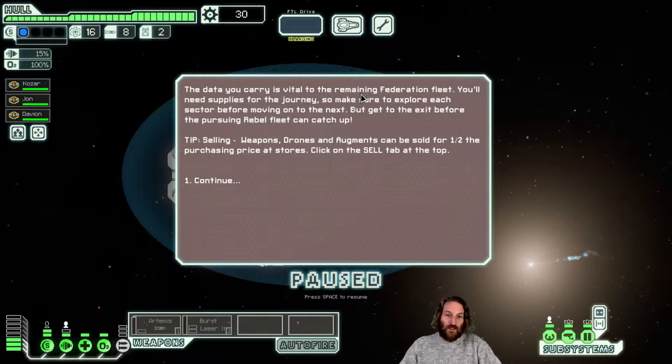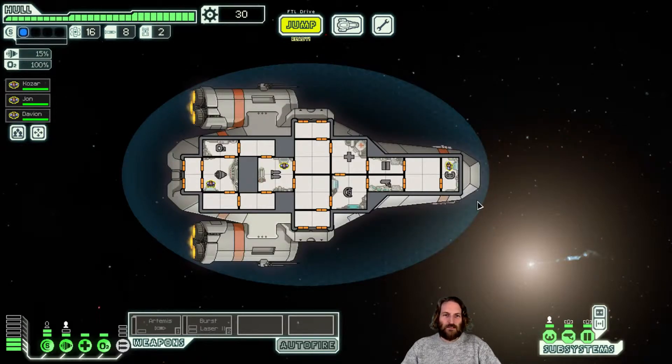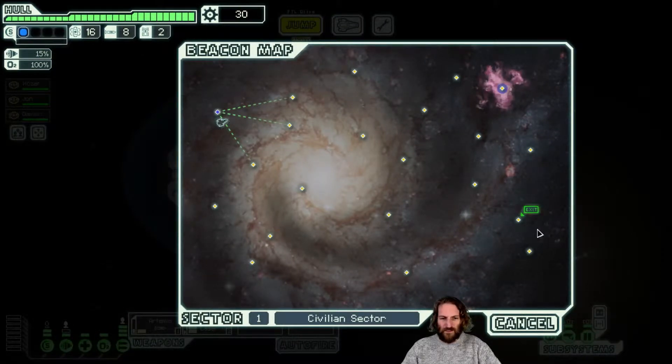Basically we are on the run from the enormous rebel fleet which is behind us. Starting out, our ship is not particularly good. We're going to fly through various sectors and once we get to the end we are going to have to fight this enormous pirate thing. Terrifying. Let's just turn on the guns and jump. This is the first sector - this episode will be me traversing the first sector. It's going to be fairly short episodes, then get through the series nice and quickly. It'll be good fun.